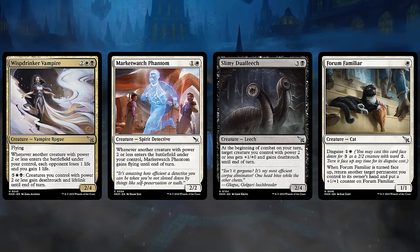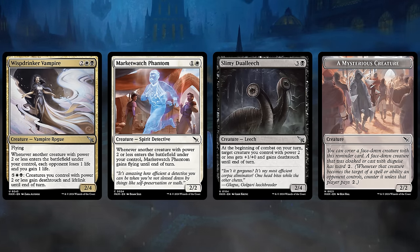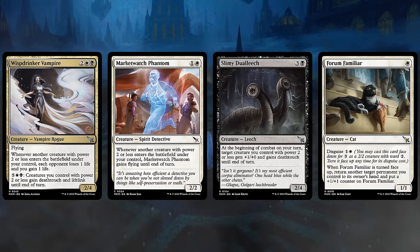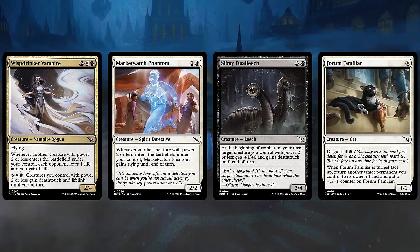Forum Familiar introduces the new Disguise mechanic, which is an updated take on the Morph mechanic. We can cast it face down for 3 mana as a 2-2, and now it also has Ward 2 — that's an upgrade over Morph. A Disguised creature has a mana value of 0 and doesn't technically have a name. At any point we have priority, at instant speed we can turn a Disguised creature face up by paying its Disguise cost, which is 1 and a white for Forum Familiar. We'll get a 1-1 and the ability will trigger, letting us return another target permanent we control to its owner's hand and put a +1/+1 counter on Forum Familiar, leaving us with a 2-2 that can also bounce one of our permanents back to re-enable some abilities.